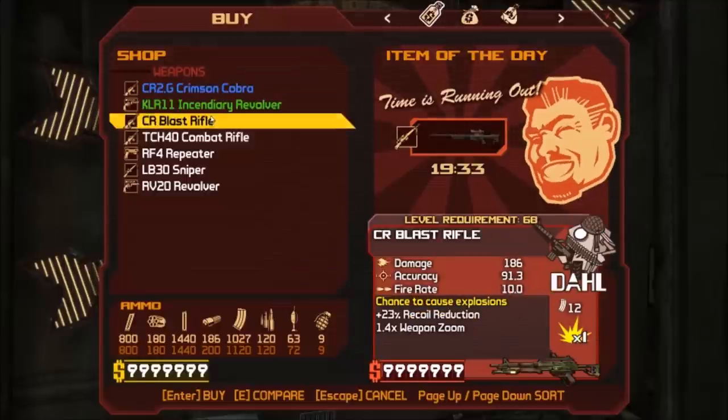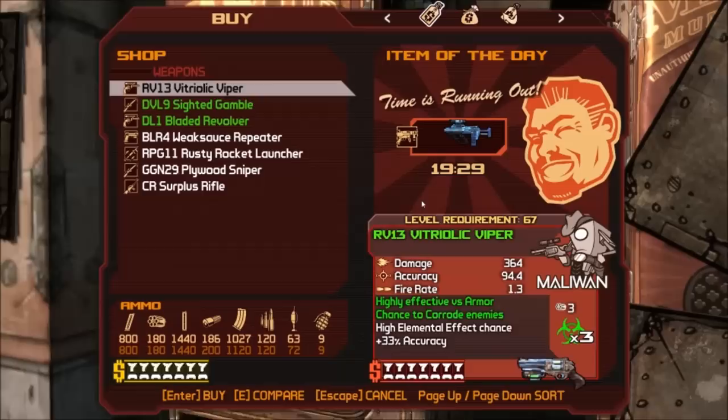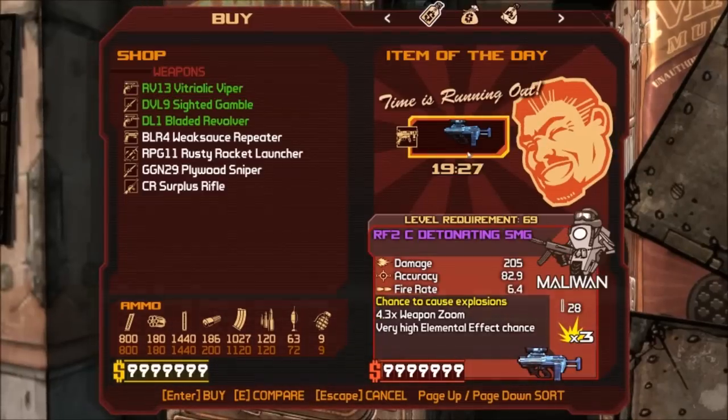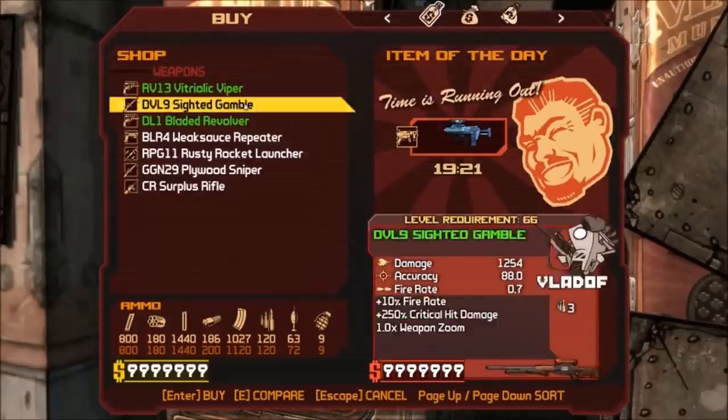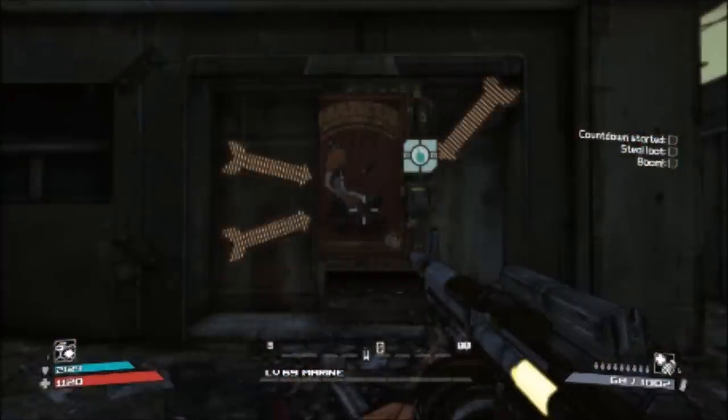I like these machines — I could honestly farm these and probably get a lot of legendaries. Sometimes this hidden vending machine spawns a lot if you're lucky, and sometimes it doesn't spawn at all for a while. In my opinion, the best method of farming these is by saving and quitting, but you can also fast travel to another area and come back, or zone out to another area and come back.